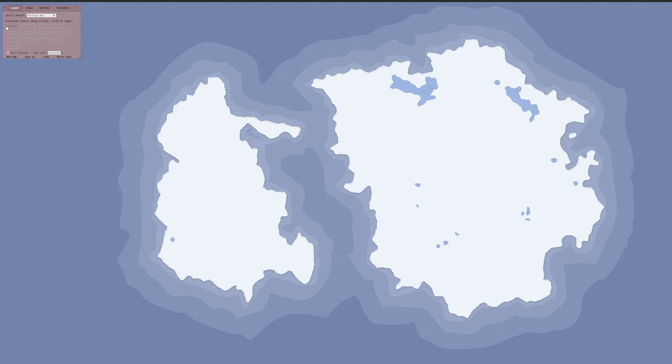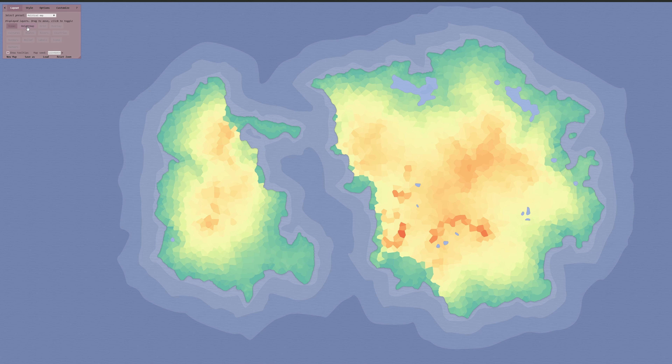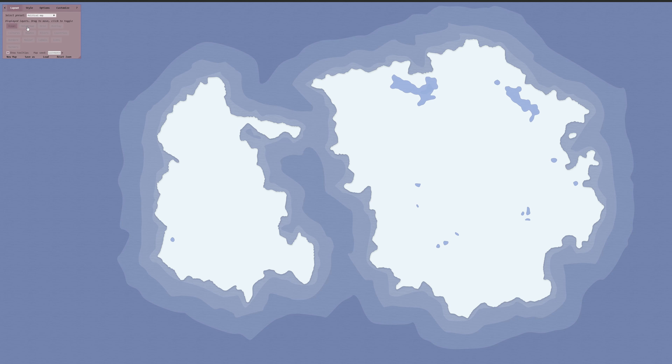The oceans button really just toggles the texture of the oceans on or off — if you want texture or if you want just a solid blue, that's your button. The height map adds colors varying from blue to red, denoting the height or altitude of the land masses on the map. The grid option shows you actually where the differences of territories lie in the world you're building. They're kind of polygonal grids that show up, they're pretty small, and they'll also outline specific colors. Each grid will have its own different shape and its own different color.